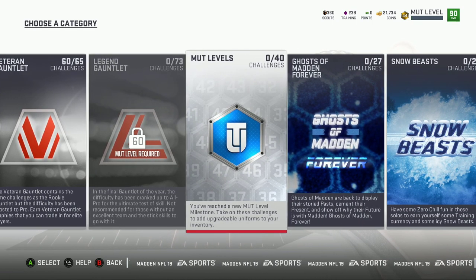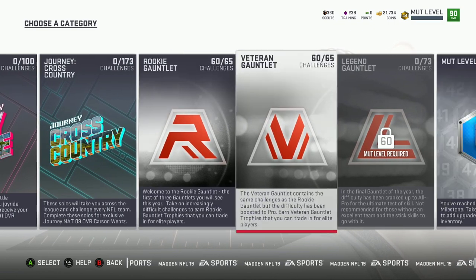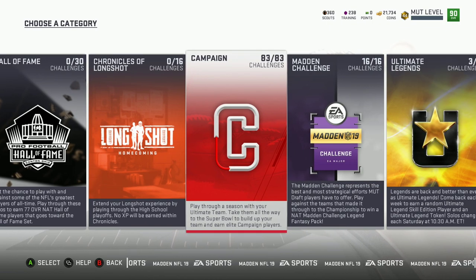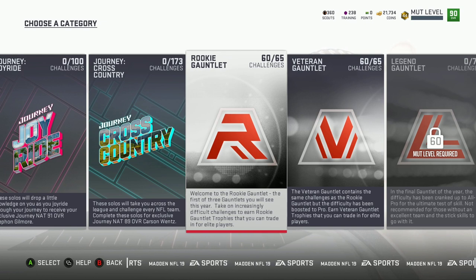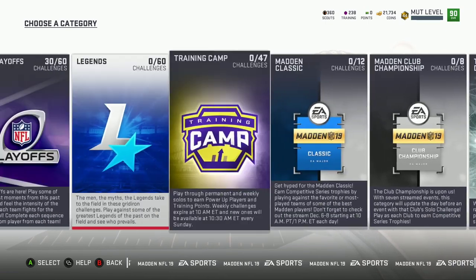I finished the rookie garnet and veteran garnet MUT levels. From both of those I get an 87 OVR. And from the campaign you also get two 87 OVRs. On the rookie garnet you get two 87 OVRs — you get to pick out of six players, like a rookie garnet fantasy pack. Out of veteran garnet you get to pick out of six players too but it's an 89 OVR. So these helped out a lot.